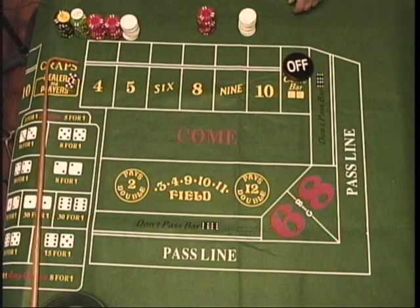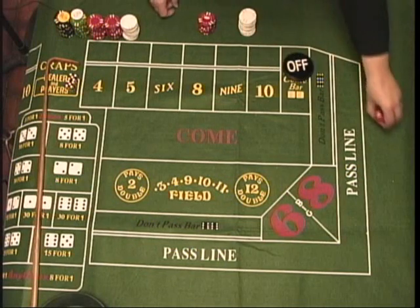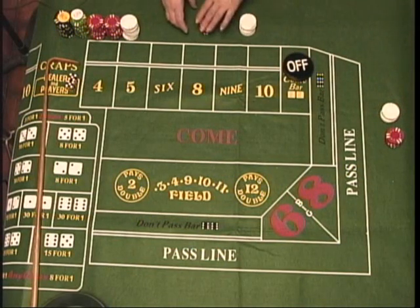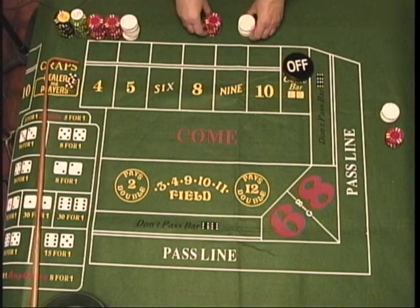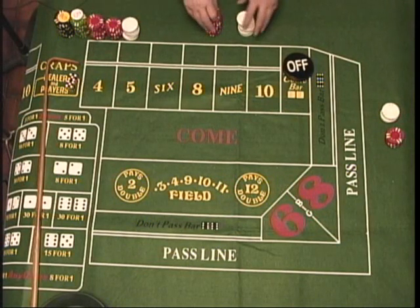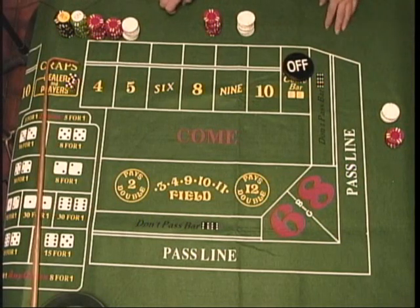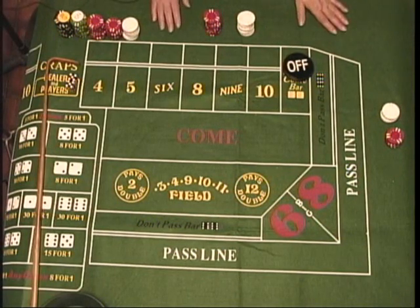The next bets we'll cover are the place bets. Let's say we have a player out here. By the way, these chips that I have in front of me here are called the dealer's working stacks. They only work with stacks that they're using. A dealer wouldn't have black chips — $100 chips — in front of them if there's only a $10 bet out there.